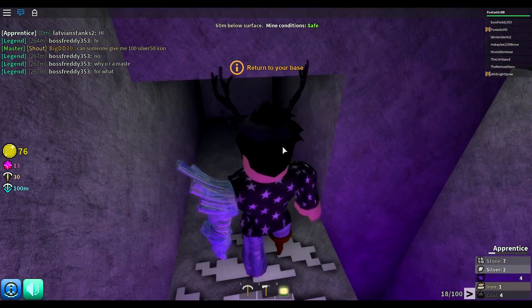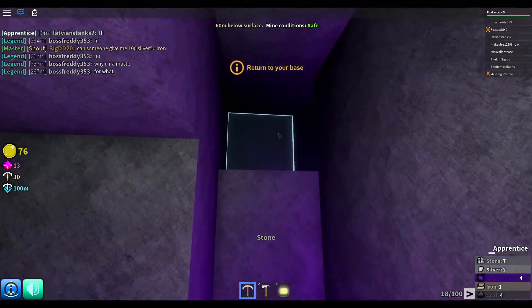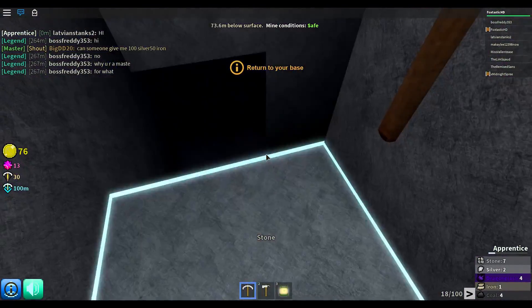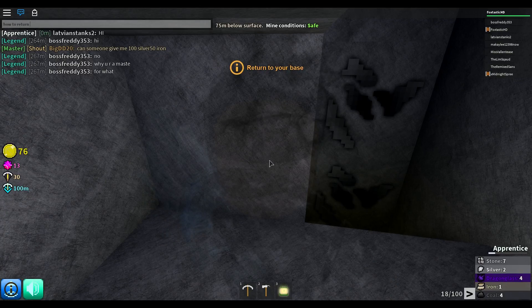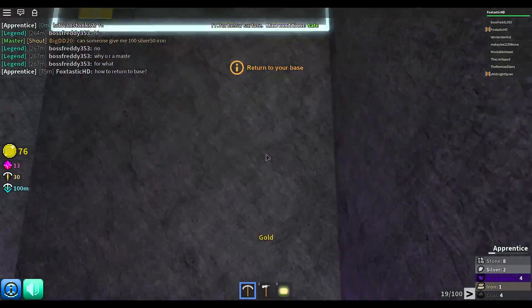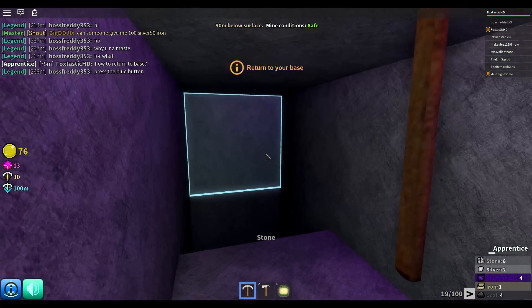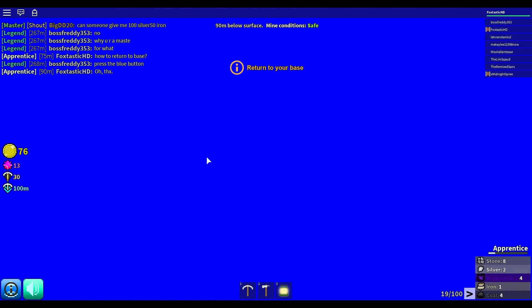Return to your base. How? Excuse me, Mr. Guide — how am I supposed to return to my base? Let's just ask how to return to base. I have no idea. Okay, let's just keep going. Woah, that's gold — that may be something good. Oh, I have to return to base — press the blue button. Oh, thanks! Okay, we've learned how to return to the base. Let's go back.